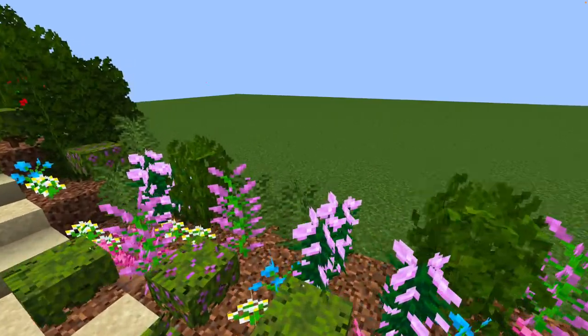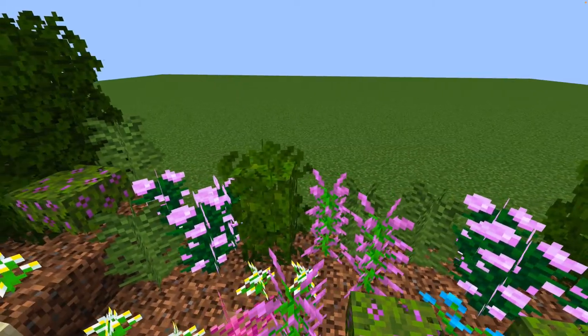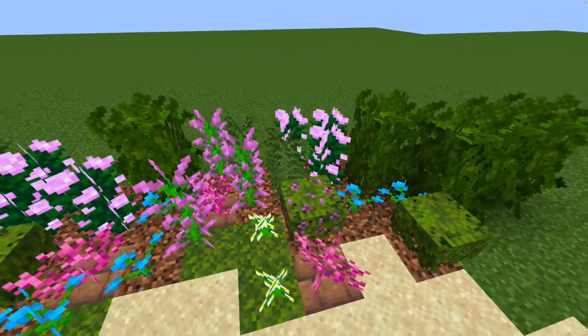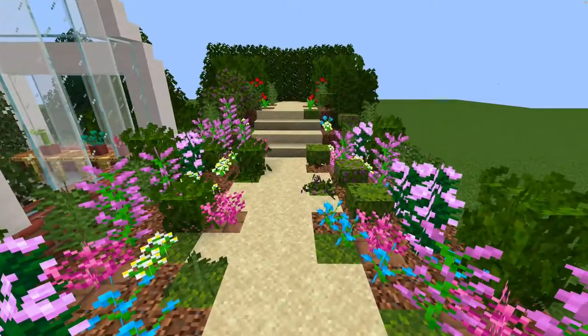I put the leaves in first at the back to give structure, then added the tall flowers in groups of twos and threes to give a drift effect, and then put the smaller plants and azalea bushes into the flower bed.